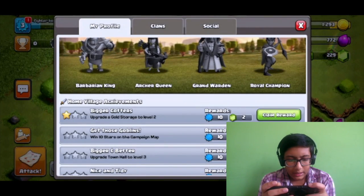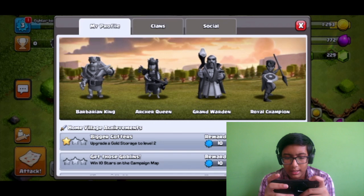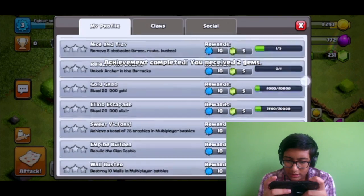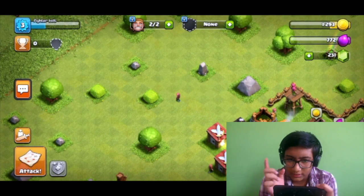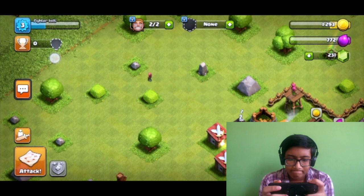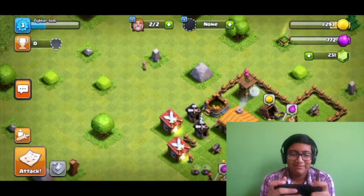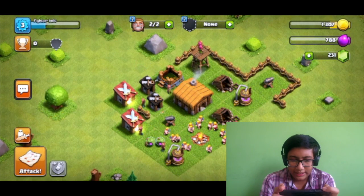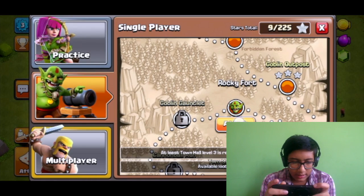So my profile — I can see bigger offers: Barbarian King, Archer Queen, Garden Warden, Grand Warden, and Nick Sarge, Royal Champion. We have got 2 gems. We have got Elixir and Gold again — level 2 for our storages. Let us attack now.